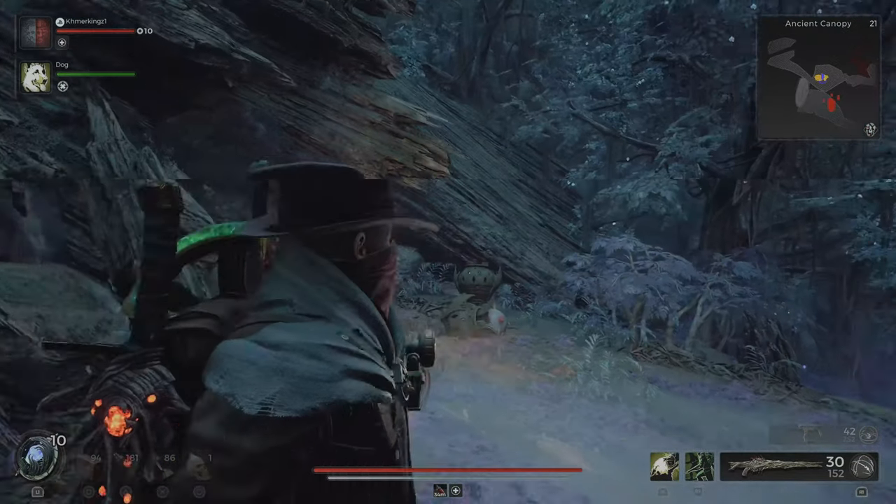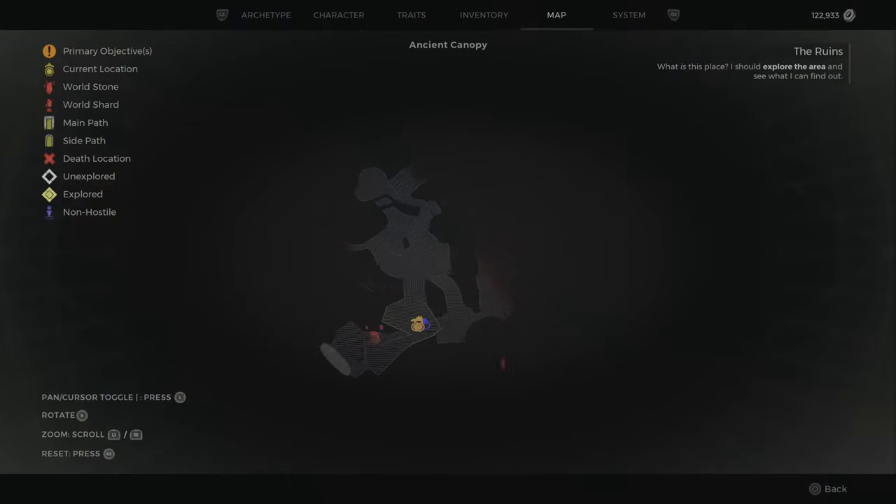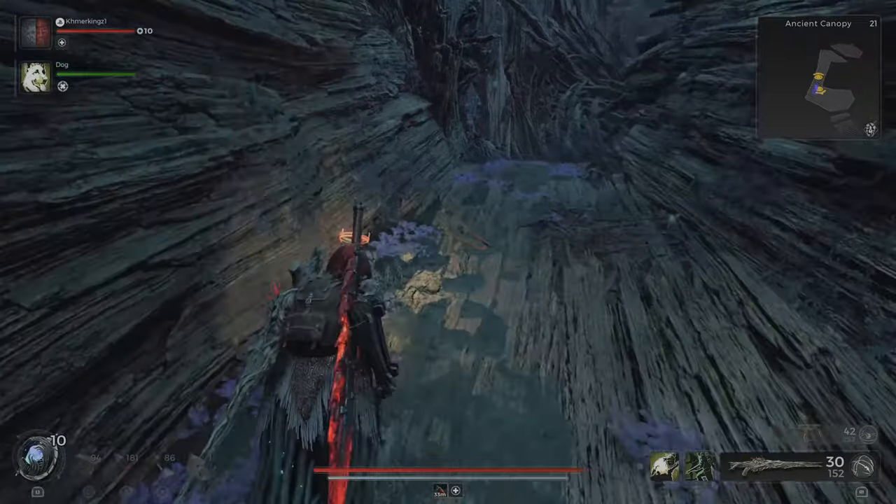What you need to do is go to the Ancient Canopy in the Forgotten Kingdom DLC. I'll show you on the map — it's right at the start. You need to go to the crystal, go to the right, and there should be a bird nest right here.